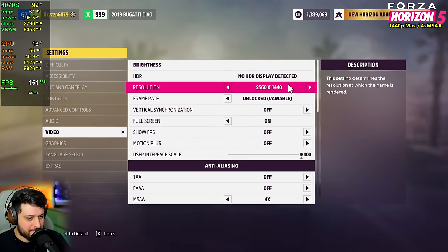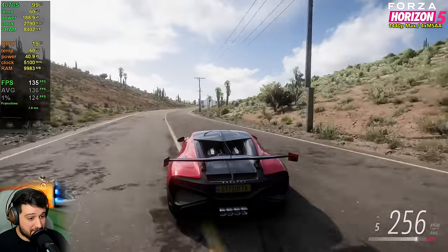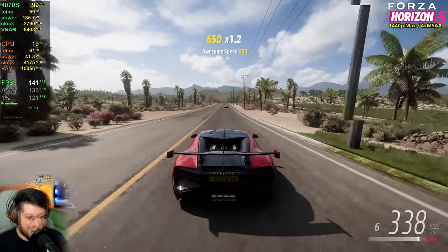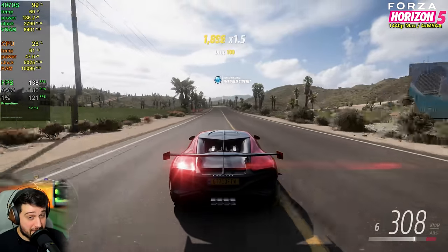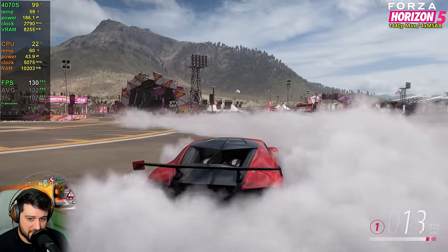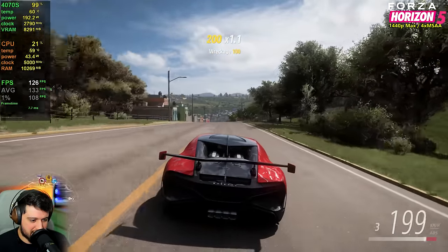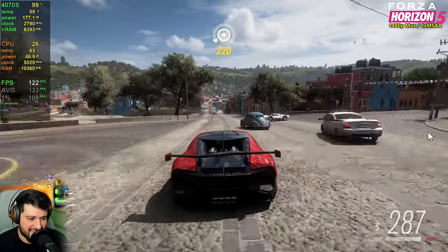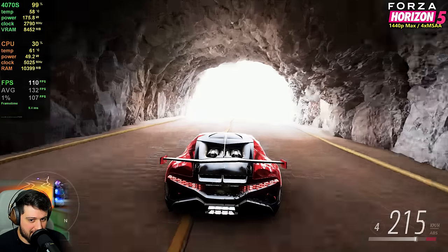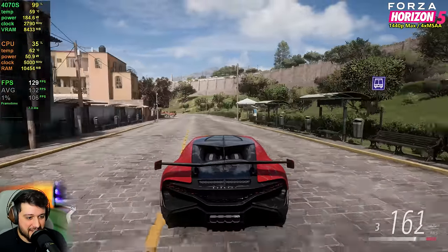Forza Horizon 5 at 1440p with 4x MSAA on maximum settings — not even the extreme preset, the actual maximum. This is going to be an extremely good experience. Heading into the city and festival areas, it only drops into the 120s at times and occasionally to around 110s. In the most demanding city sections it briefly touches 103 to 98 FPS, but only for a split second — and 98 FPS is hardly something to complain about.